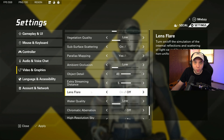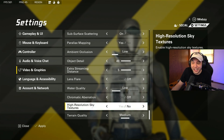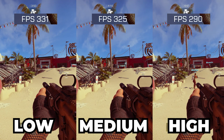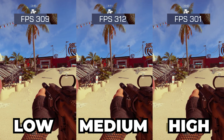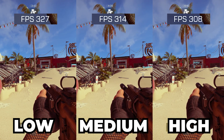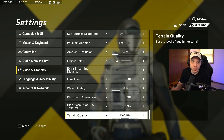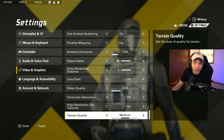Lens flare we want turned off. Water quality we have set to low. Chromatic aberration we have turned off. High resolution sky textures — no. Terrain quality I have set to medium. When I tested the difference, I could see a quality difference between each setting and noticed a sizable FPS boost by turning it down. The goal is to make the game look good visually while also boosting FPS and visibility, which is why I'm putting this on medium — but if you just want to max your frames, turn it to low.